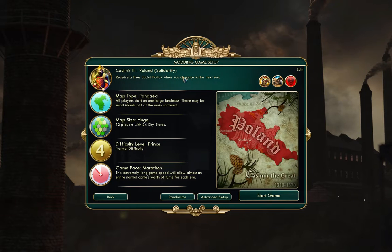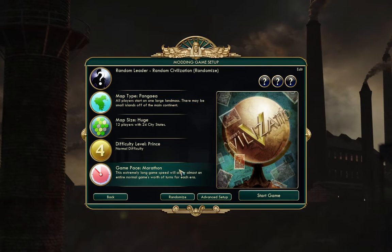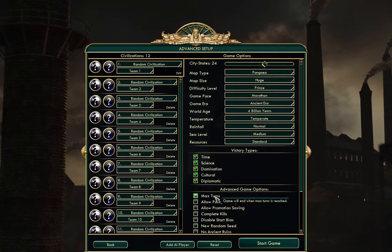For this playthrough though, I'm going to put this on a random civilization, but leave the rest of it the way I usually play. I'm going to play on a Pangea map — that's just to avoid the tiny island syndrome where you get handicapped by having no resources. I'm going to play on a huge map at normal difficulty, which is level three.